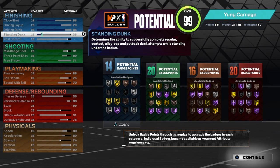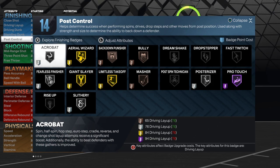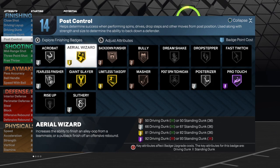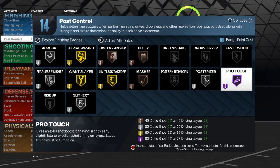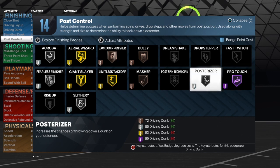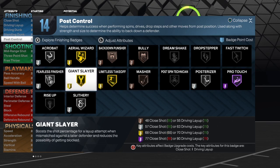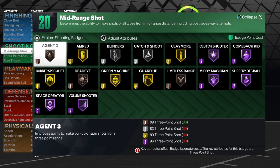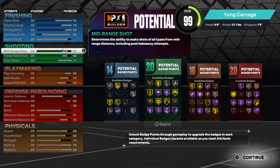With these 14 finishing badges you can get the job done. You might not be a full slasher but you can attack the paint. You have acrobat on silver, area wizard on gold, back down finisher on bronze, bully on bronze. No dream shaker, drop step, or fast twitch, but pro touch is hall of fame, posterizer is silver, masher is bronze, limitless takeoff is gold, giant slayer is gold, relentless finisher is silver, and slithery is silver.